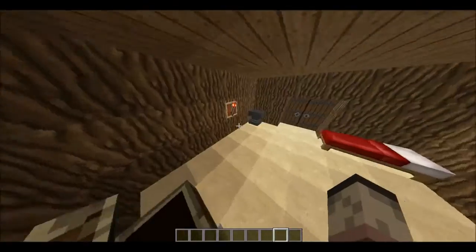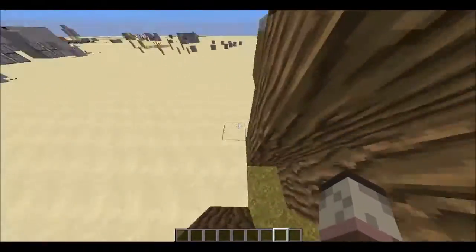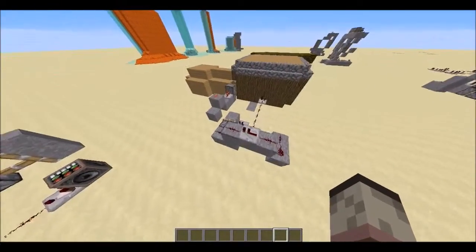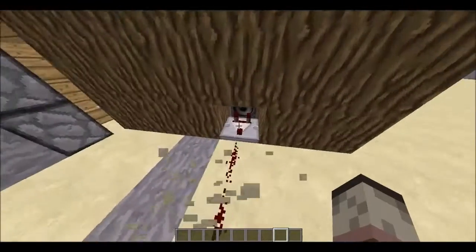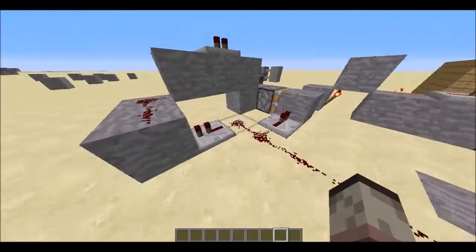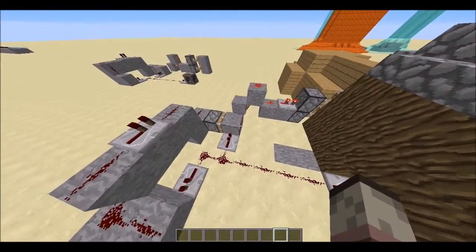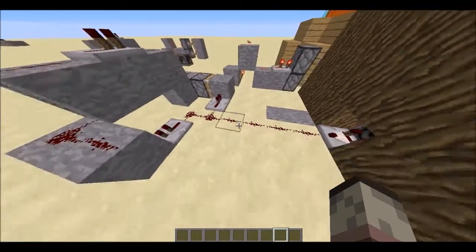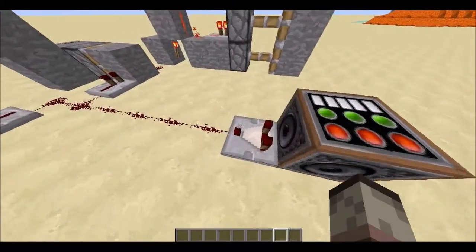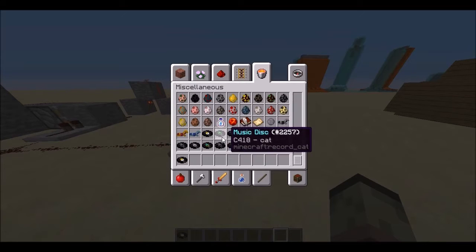I apologize for my build quality and for you seeing everything else — this is just my test world. But here it is: straight away there's the jukebox, the comparator, one, two, three, four redstone lines, and a bunch of redstone. It's very simple — you can obviously make this a lot smaller. I'll explain how it works.